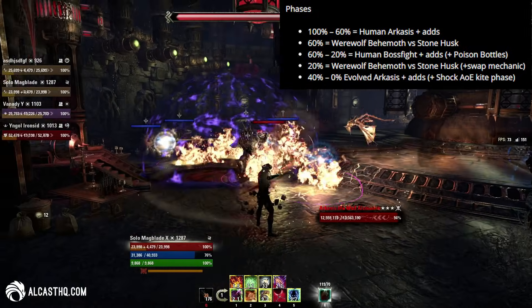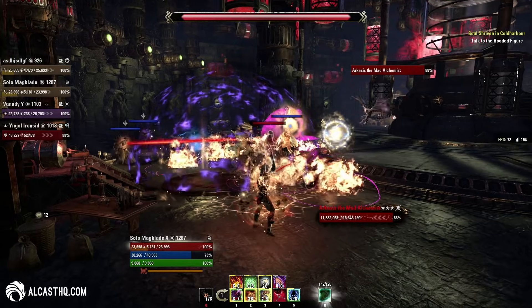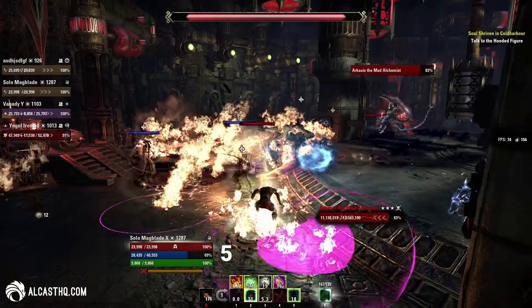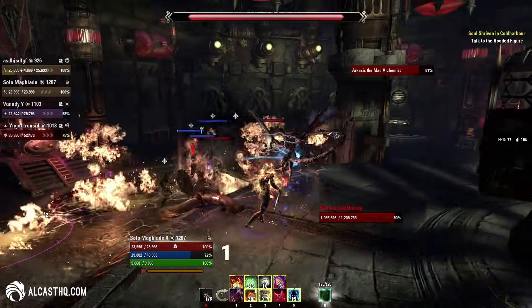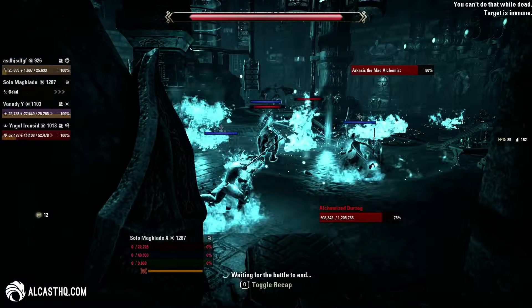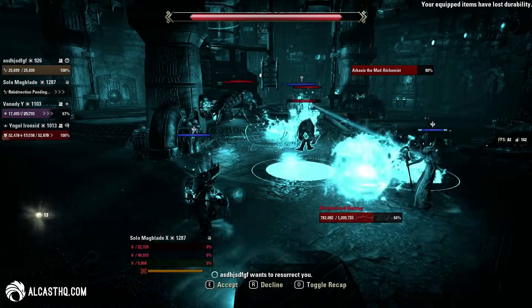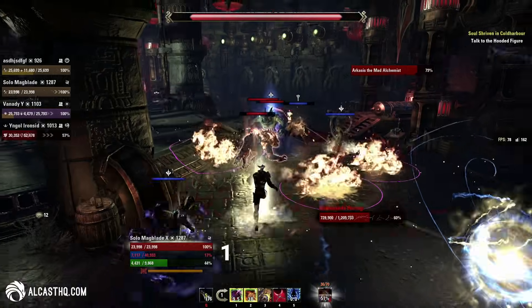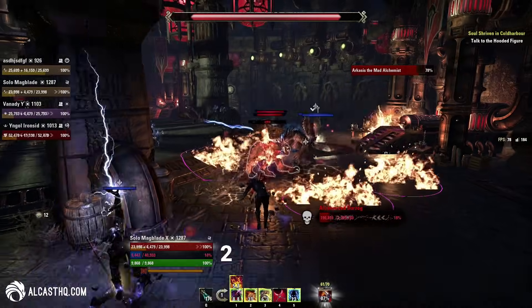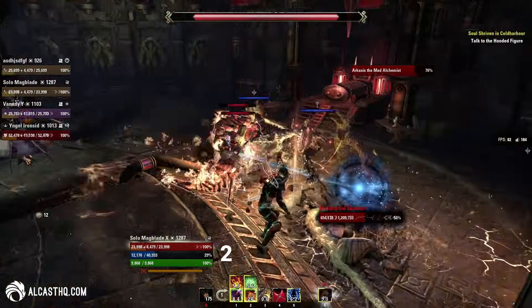This first phase is mostly tricky for the tank — he's going to get wrecked like crazy. The boss does a heavy attack channel that you have to dodge, otherwise you're pretty much going to get one-shot, even as a tank it deals so much damage. There are fire geysers on the ground where the boss throws fire bottles and lava comes out — make sure to avoid them. The boss will also fire up his dagger and put a nasty DoT on the tank, so the healer has to be ready to put out as much healing as possible — it deals a lot of damage.